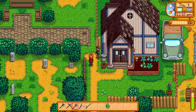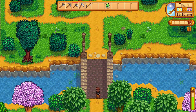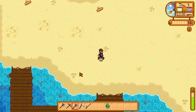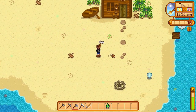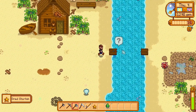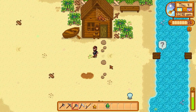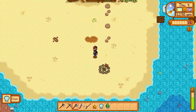Now we've got 'give someone a gift' as a quest. I don't have anything currently but if we find some flowers I know Haley's up near the park. The beach is very noisy. We've got some worm spots here — nice. There's 300 pieces of wood on that crate? That's not bad at all. Almost missed a seashell — very good.